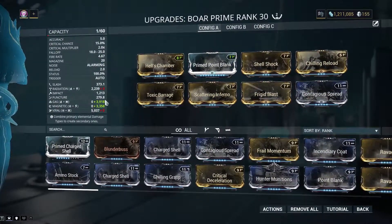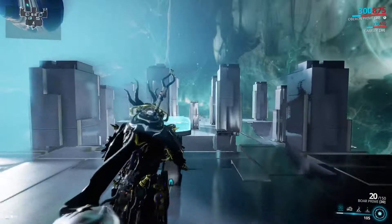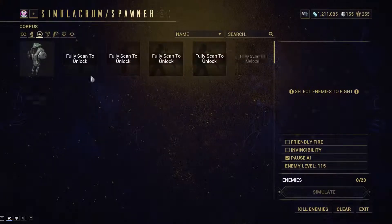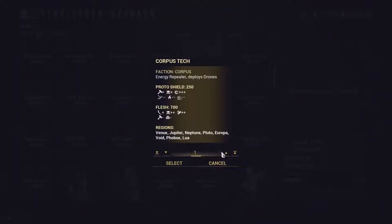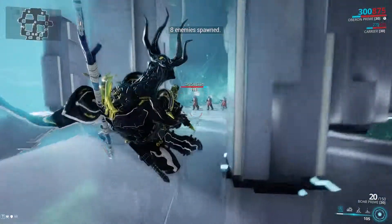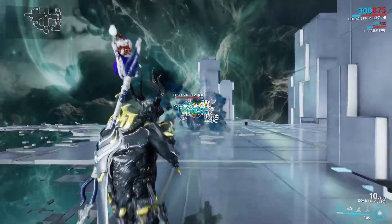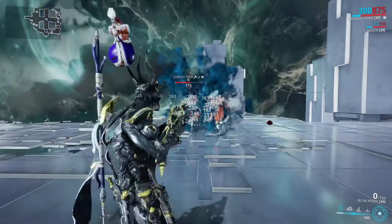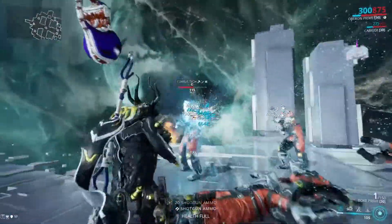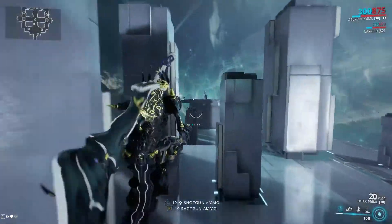Now let's do a Gas Magnetic build. Gas is a bit higher than Magnetic there too. What the hell does this look like when I blast Corpus? Well, you're going to feel a little bad for the Corpus. Can you feel sympathy towards these guys? Just note that the Viral build works very well against them too, but this is much more satisfying. They're all going to die. I was simulating shooting down a hallway, by the way.